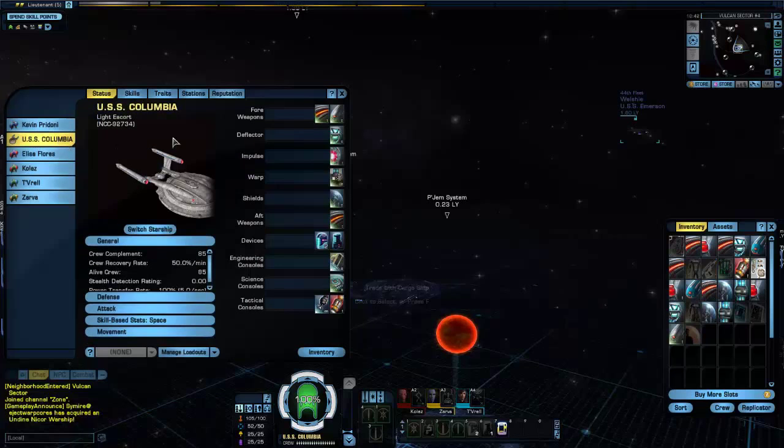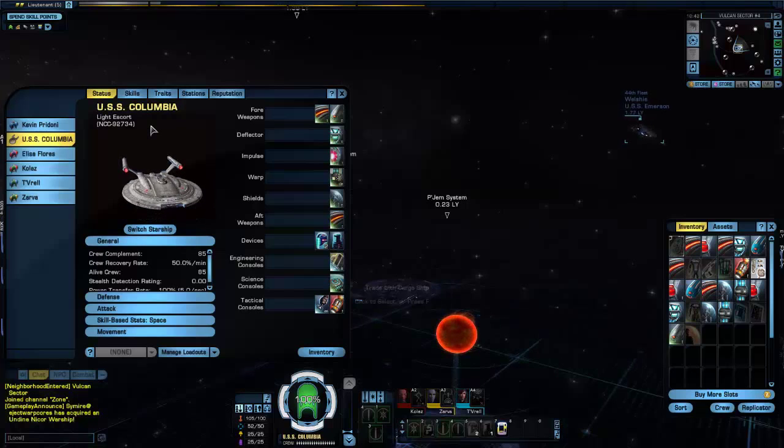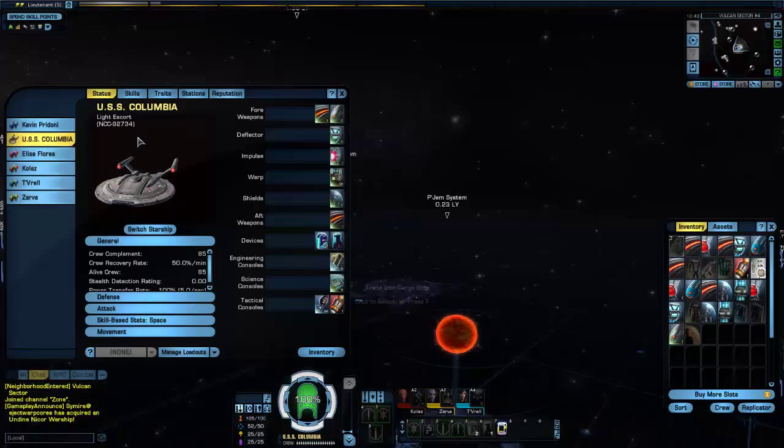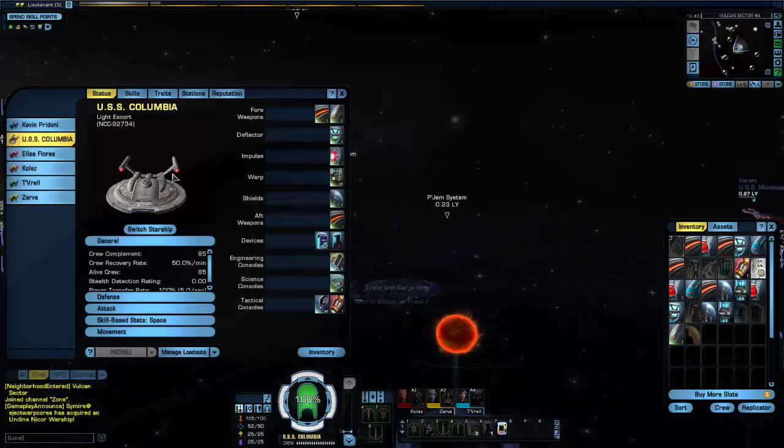I recorded the first mission and the second mission, but I ran out of hard drive space — that was a disappointment — and I didn't save either video. So basically what I get to do now is replay those. I have this NX class replica starship I bought on the C-store on the other account for 500 Zen, which is an in-game currency.